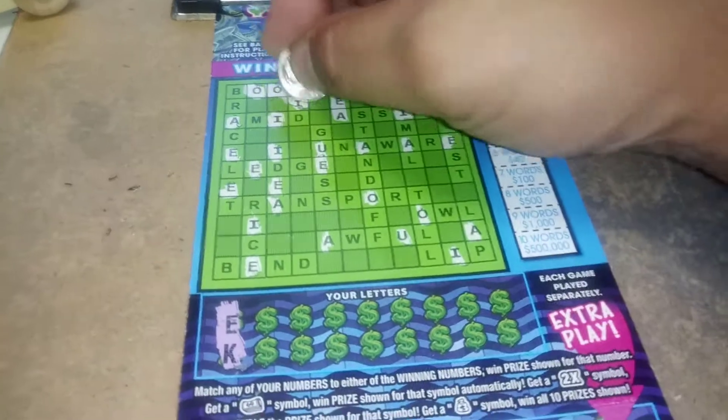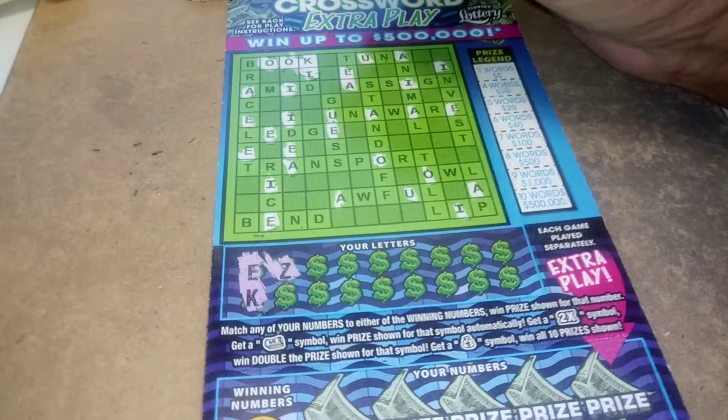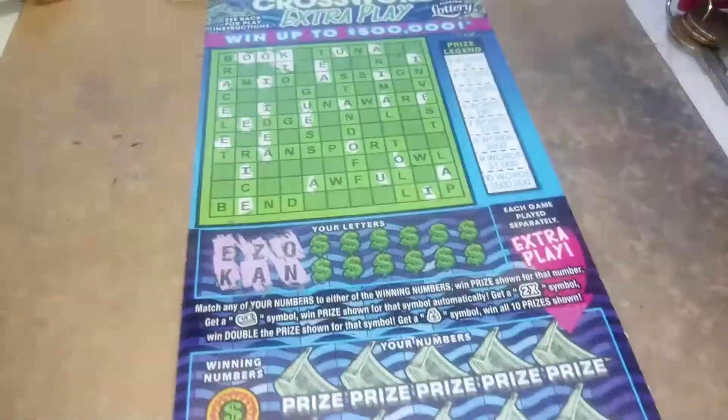There's an E. Now we're looking for a K. There's a K there. A Z. An A, an O, an N.